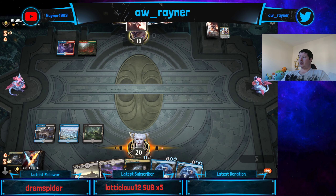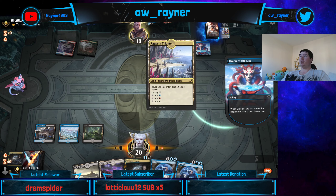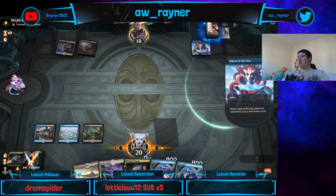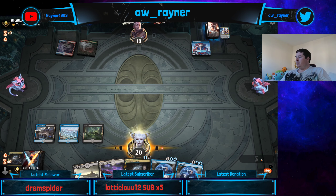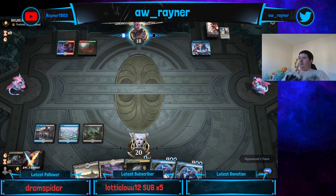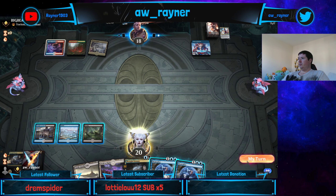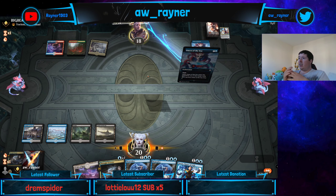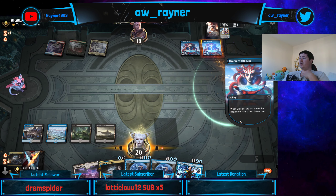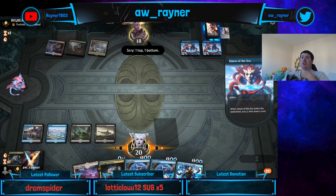I don't think I need to cast this other Thought Erasure yet. Need to make sure that they don't rip a Teferi, because they're obviously going to have quite a lot of looks at it here. I just don't want to deal with it. Guess they didn't have the untapped land to cast Teferi on three, but they may well have it this turn. I can start activating this castle here — life total is not going to be that relevant. They're either going to be able to Cavalier us or not. Extra cards is going to be more relevant than anything else.